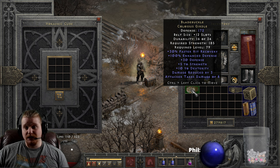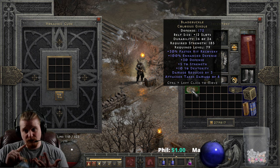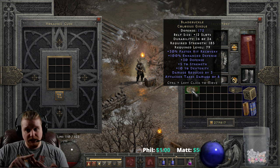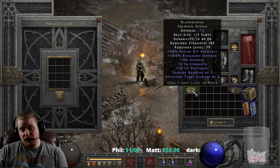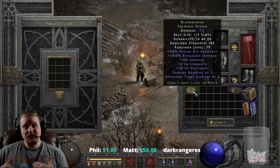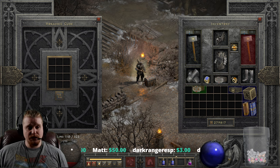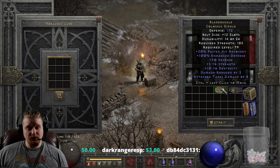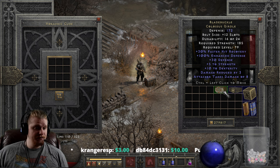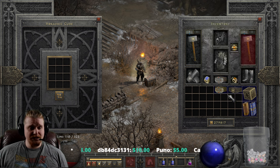Blade Buckle is just that all-around belt that gives you defense, faster hit recovery, strength, dexterity, and some damage reduced by. It's not going to be best in slot for a lot of characters, but it still is going to be a really amazing belt for a lot of characters. Especially, like I said, a Sorceress who has a lot of issues with faster hit recovery problems. I would definitely put that on a lower level Sorceress, let her not die to faster hit recovery stuns, and then teleport around to my heart's content.